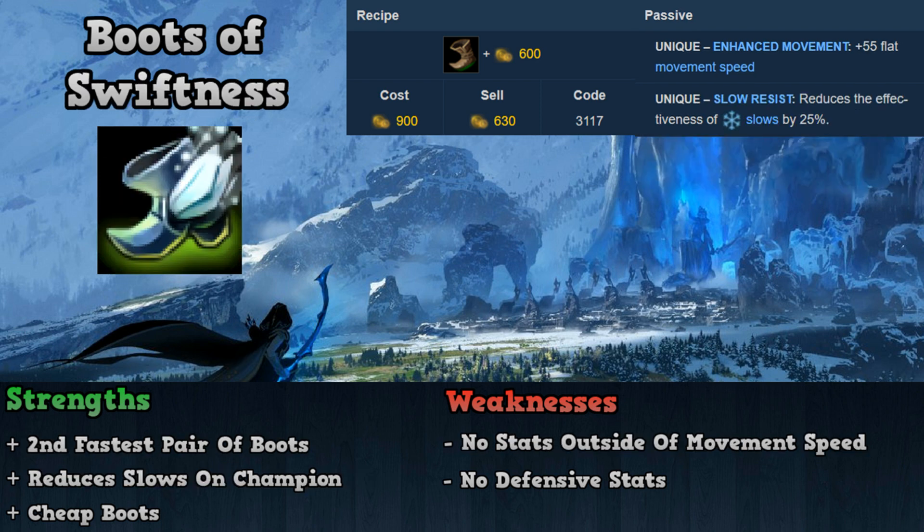Moving down the list is Boots of Swiftness, which costs 900 gold and gives 55 movement speed and reduces the effectiveness of slows by 25%. Boots of Swiftness's best strength is its raw movement speed it provides whether in or out of combat, which is 10 higher than any other boots on this list ignoring Boots of Mobility. It also reduces the effects of slows on your champion, so against certain champions like Nunu who use a lot of slows, it can be more effective than building tenacity.